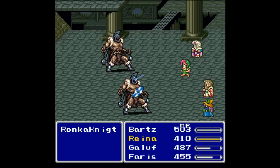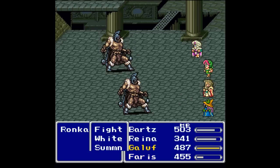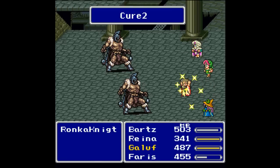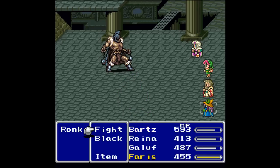Now we're just on the Ronka Knight. I have the Moon Ring on Reina and the Coral Sword on Bart, which should be pretty sweet — if he would actually hit, but he refuses to. Go Bolt 2. I believe everything here is weak to lightning, though these guys might not be as much. We'll go for a Cure 2 as well — only Reina got hit but why not.